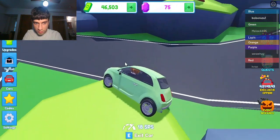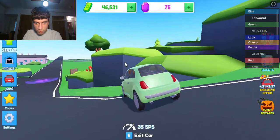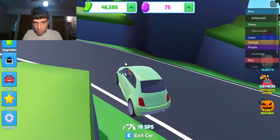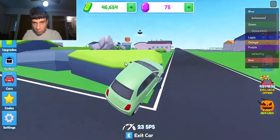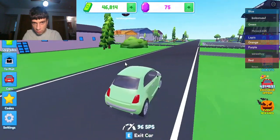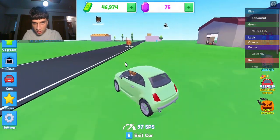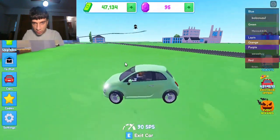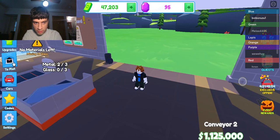I'm just gonna back up to here and then do this. Why is this so hard? Oh wait — okay, but I somehow still got it! What do I get? 95 coins. I'm just gonna go back to plot. I think I need to exit the car first.